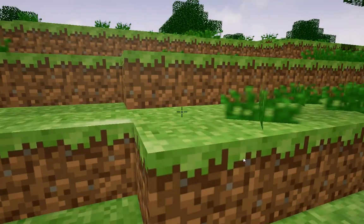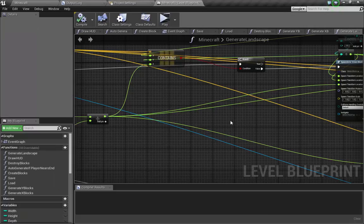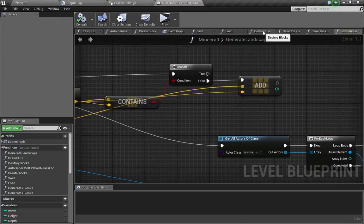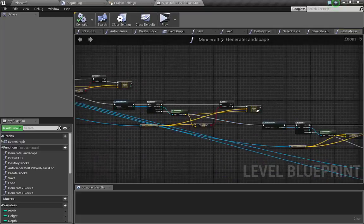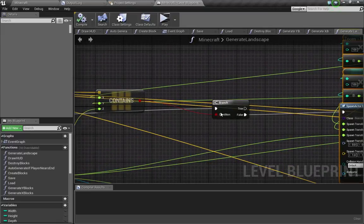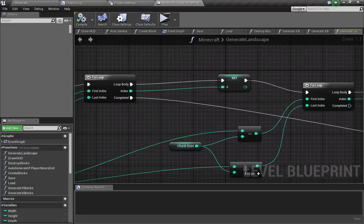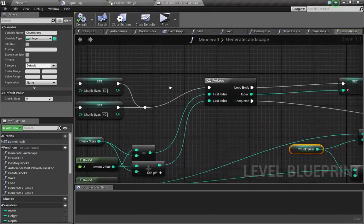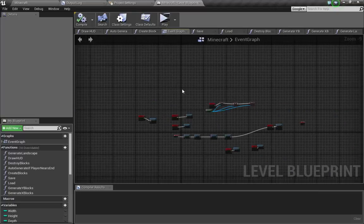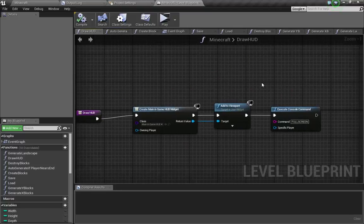Let me show you the entire project here in Unreal Engine. I've done everything in Blueprints as well. As you can see, this is some of my blueprints — this is the landscape generation, which is happening here in for loops. The chunk sizes and everything. This loads and saves my entire environment, so you can actually save and load the entire environment every time you play.